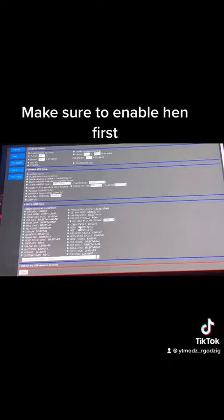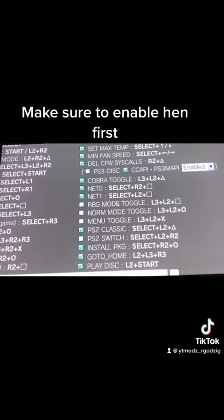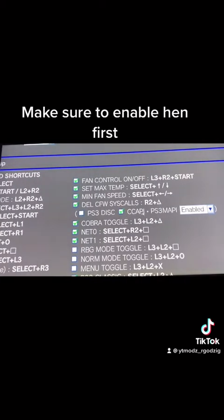This is what you need to have on your screen. Make sure this is checked, enabled. That's it. Now make sure this is checked: del, cs, w, syscalls, r2, triangle.